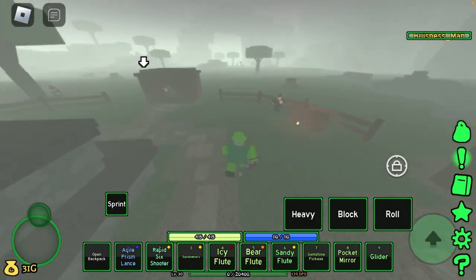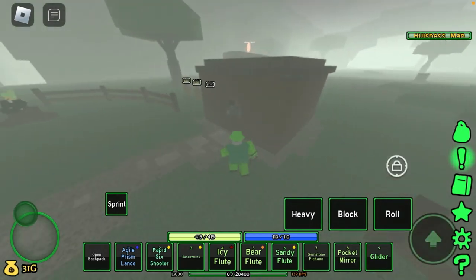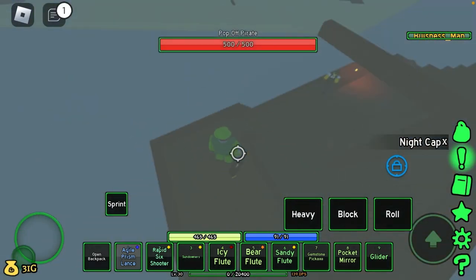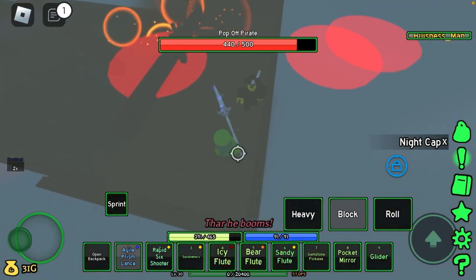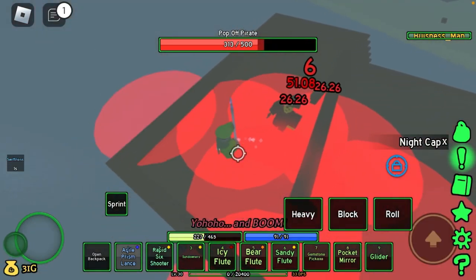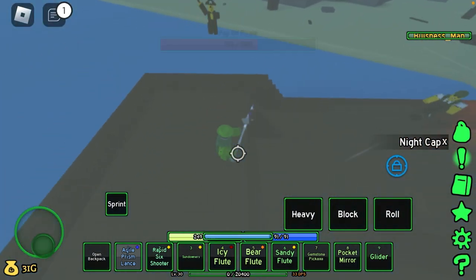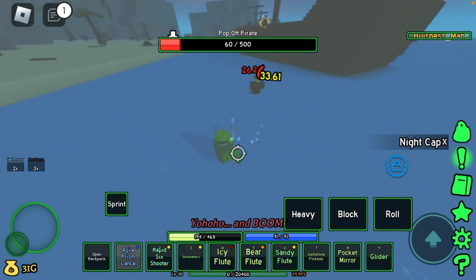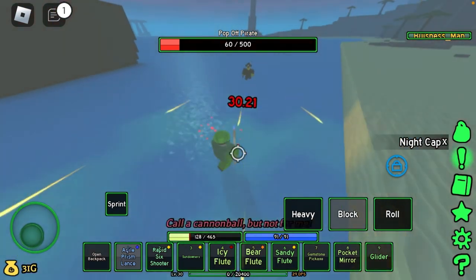Pop Off Pirate also got a revamp. He's got a whole new setup now — spamming shots and punching, and he also has a cannonball attack. He's kind of more annoying now. He also drops a new item, and his dancing move lets him summon an Artilleryman. You can cancel it, because getting jumped by an Artilleryman is not going to be fun.